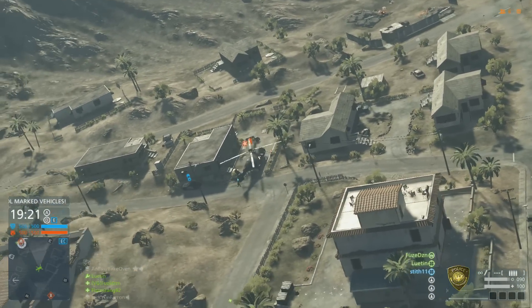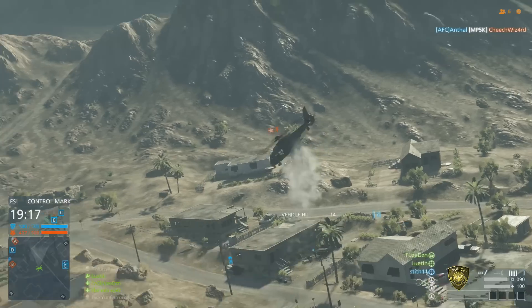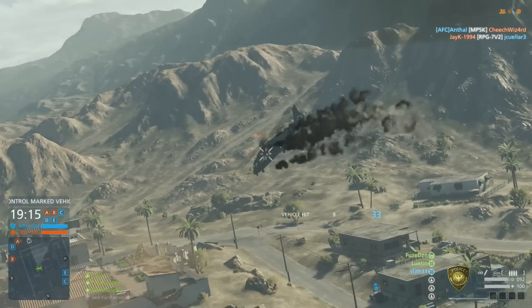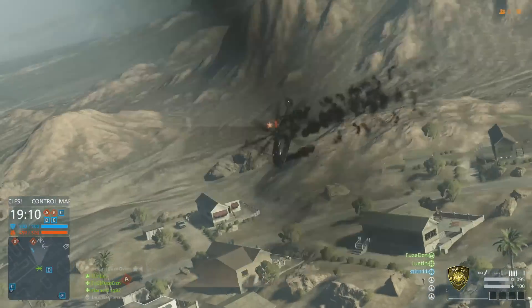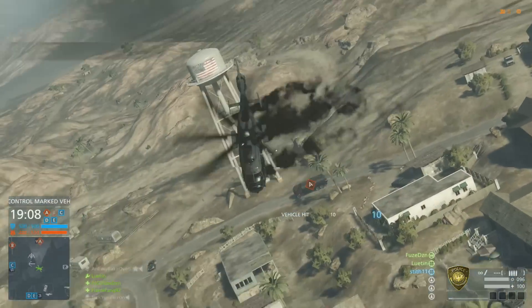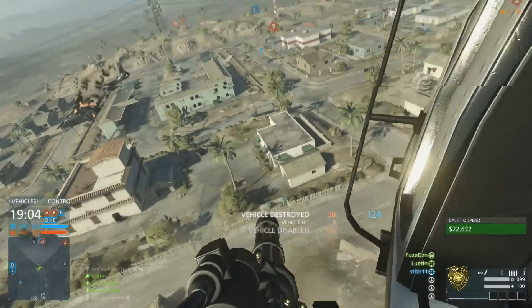On maps like Dust Bowl, where it's just a lot bigger, you have more room to move, and so it just works out a lot better. This is actually not the round we're looking at right here — I wanted to show the first round. We played two rounds on the same map, and here we are in a helicopter. Me and Fuse and Flame are playing, and we're just kind of dominating them with the heli.